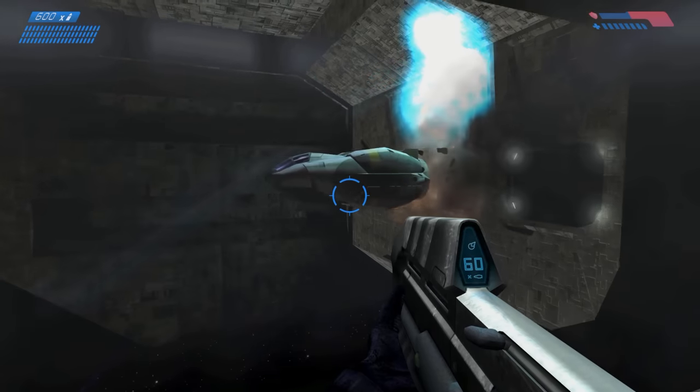Halo Combat Evolved's second level is the first which takes place on Installation 04. Halo kicks off with Master Chief crash landing on Installation 04 following the Covenant attack on the Pillar of Autumn. Unfortunately, everyone else in the escape pod is dead. It's then up to Master Chief to search the area for survivors. As you cross the bridge, a Covenant dropship flies overhead, and I like that Bungie funnels you away from the escape pod before the dropship arrives. Having only played the Pillar of Autumn prior, you won't have seen one of these dropships before — so here you're given an opportunity to watch one from a distance and understand how they function.